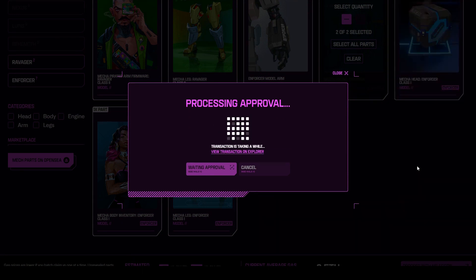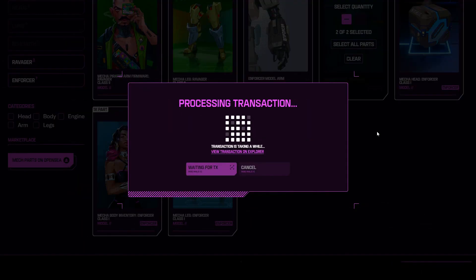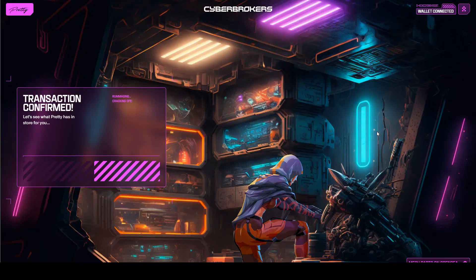I've just signed that transaction — cost about a dollar of gas. Then I signed another one. I first signed the transaction to approve the smart contract, and then I signed the transaction that was about $12 to actually do the actual transaction.